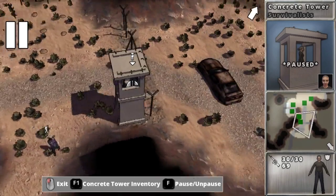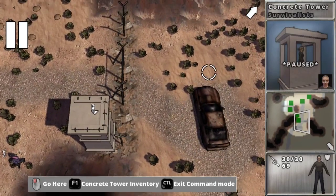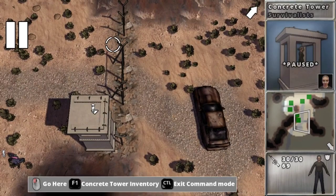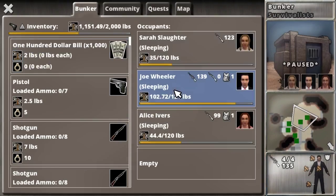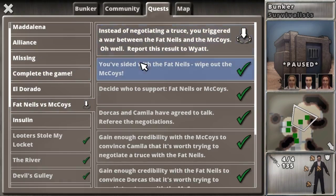There are a whole bunch of decisions to be made. I'm going to go turn in this quest and go tell Wyatt that I screwed up.